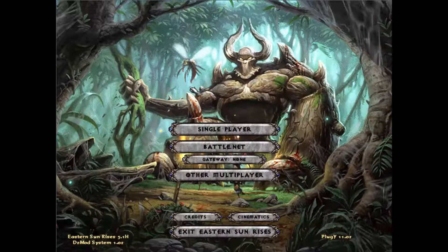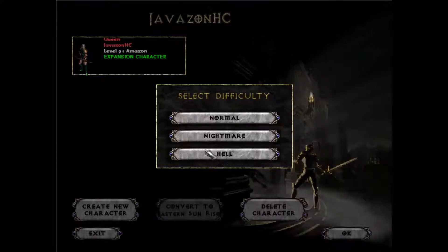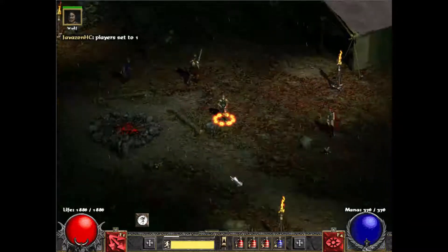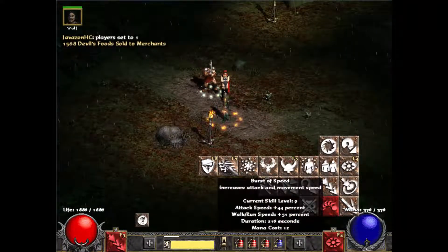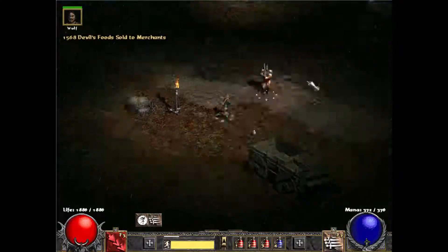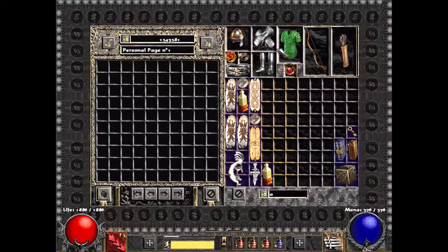We're going to be playing some Diablo 2 Eastern Sun Rises — it's the new Diablo 2 Eastern Sun mod, patched to the 2018 version. We already beat this mod. Someone in the comments said play Diablo 2 Javazon Hardcore, so we made a Javazon Hardcore character. She has the Vigor Aura and Burst of Speed, so she runs really fast — she's just crazy. In Eastern Sun she's still not really very good though.